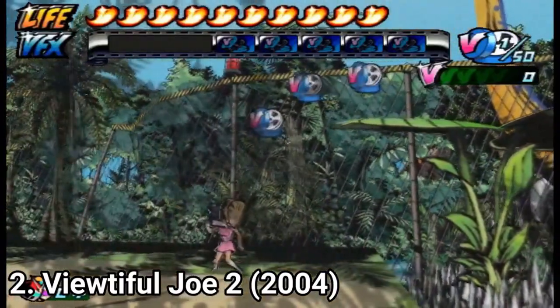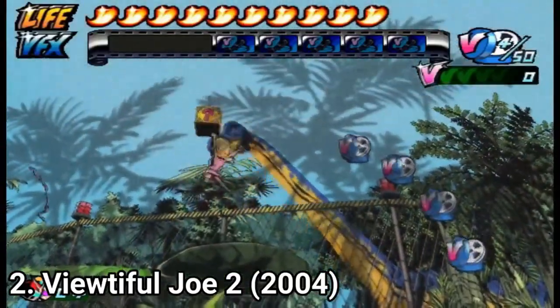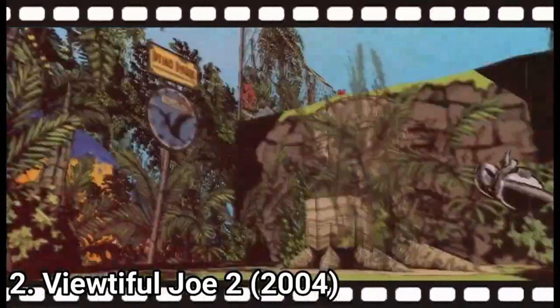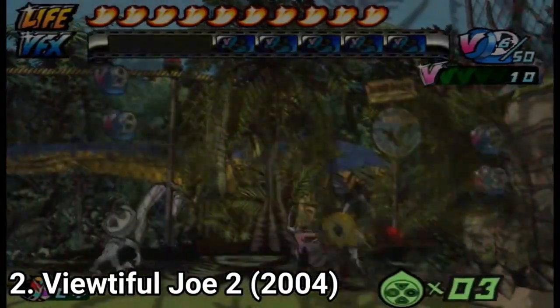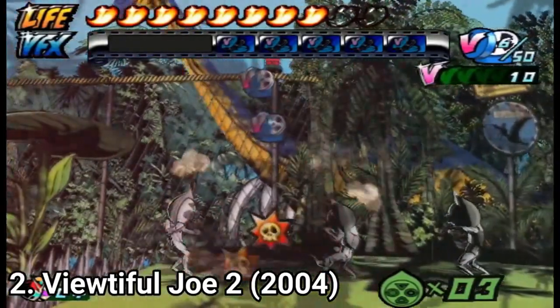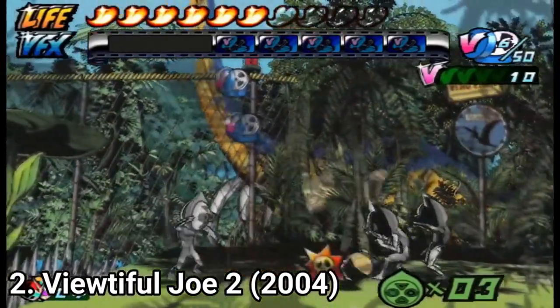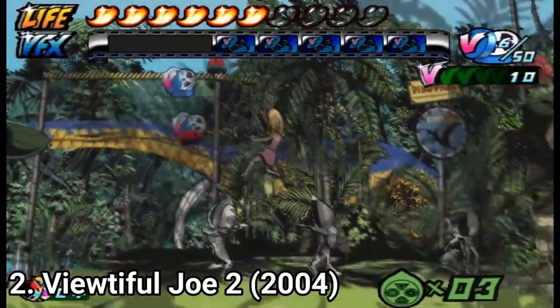Beautiful Joe 2 is the sequel, and in my opinion it's bigger and better. You get to play with two characters, Joe and his girlfriend Sylvia, which you can change at will, and each one has unique moves. The combat feels even more dense — it's not just button mashing; each character has a different strategy to be defeated, and you have to use the time ability and the other attacks to your advantage.